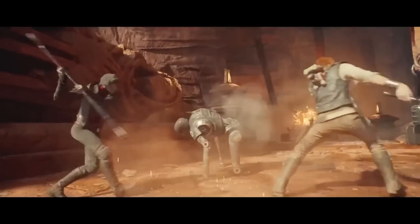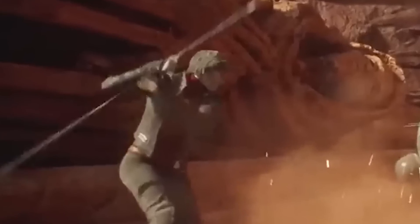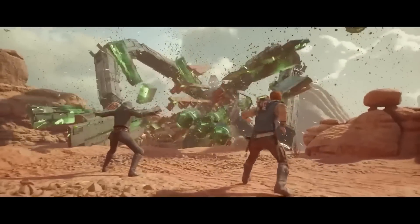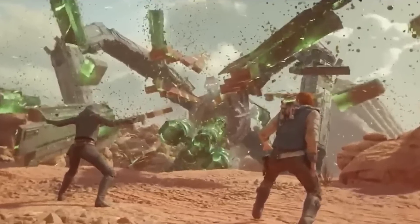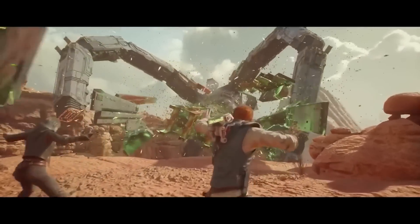Here we can see some tag team gameplay of Cal taking down a BX Commando droid with the help of Merrin. Merrin seems to have a new staff weapon as well — not quite a lightsaber, but it looks like she'll be using it in combat quite frequently. In the next shot, Merrin is using her magic and Cal is using the force against what looks like a giant mechanical tentacle transformer machine monster that's about to eat both of them.